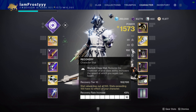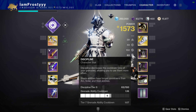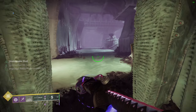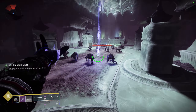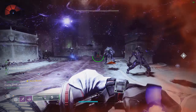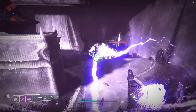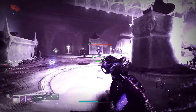For stats I'm just shy of 40 mobility, a little over 40 resilience, 100 recovery. Discipline is actually over 80 but 20 is being taken away by that fragment, and we have 60 intellect and a little over 20 strength. I like to use Ashes to Assets so much because every time your grenade gets a kill you get super energy back, so since we'll be throwing grenades non-stop this lets us get our nova bomb back like five times faster than normal even with a moderate amount of intellect. I'm also using Harmonic Siphon because that allows us to create more orbs of power with our void weapons.